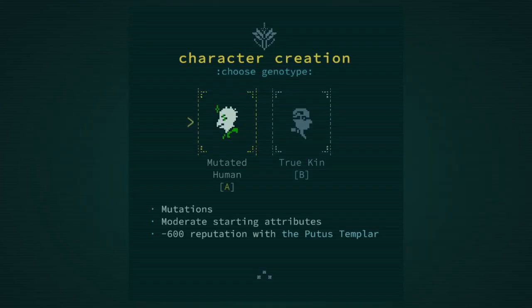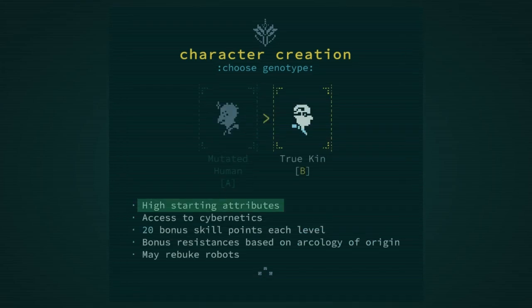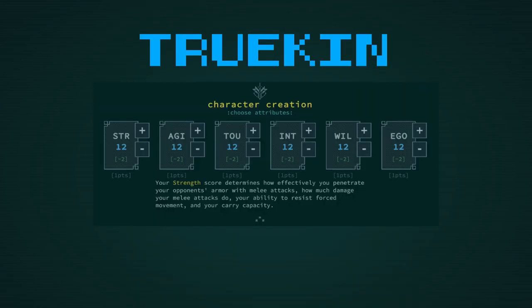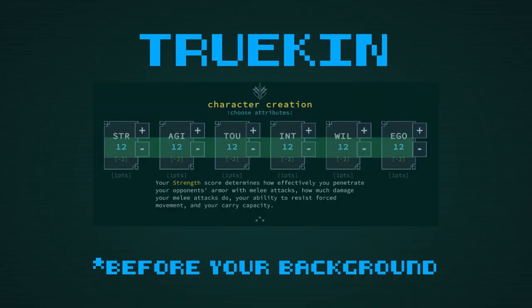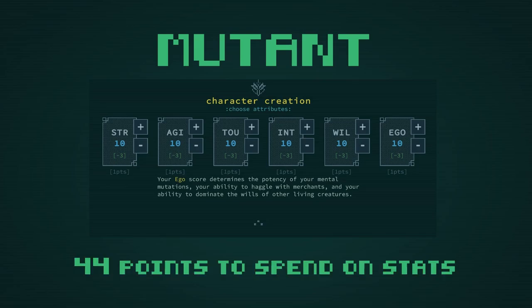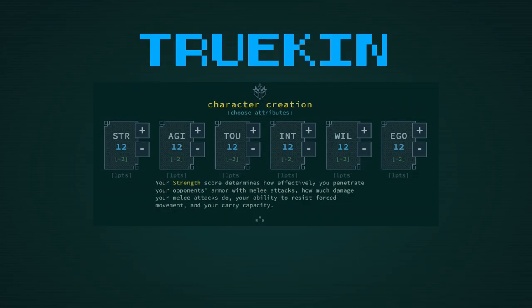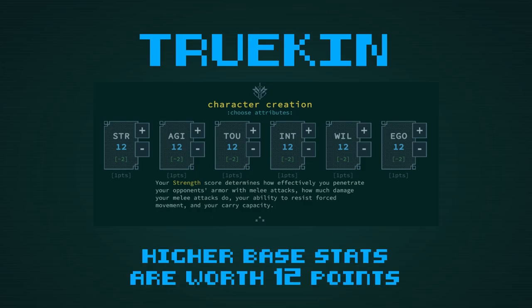So what do we have? Mutants have mutations. Moderate starting attributes versus high starting attributes — what does this mean? Truekin start with 12 points in every stat before you spend your starting points, whereas Mutants start at 10 in each stat. Mutants actually get more points to spend, however, at 44, where Truekin only have 38. The extra 6 points is a consolation prize in this area — Truekin in general have beefier stats.